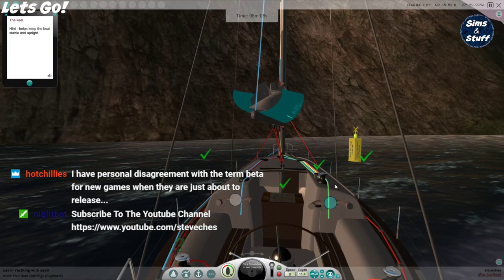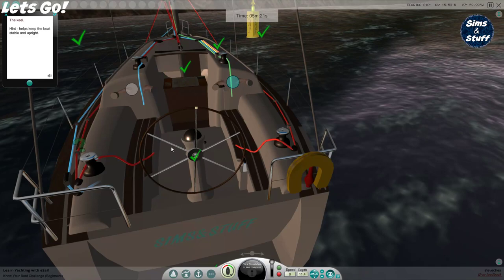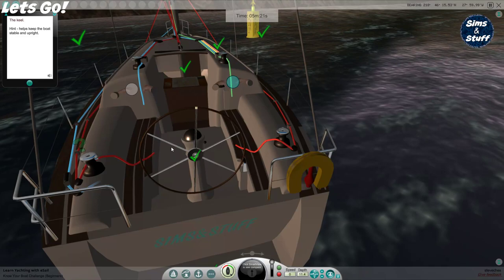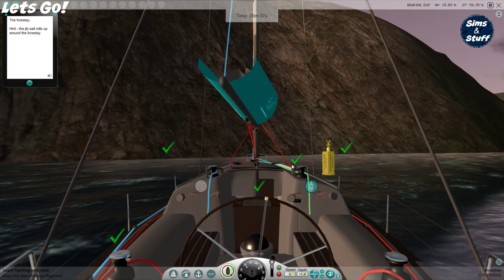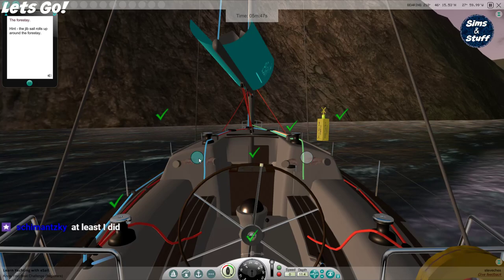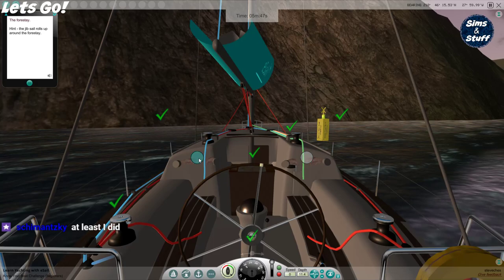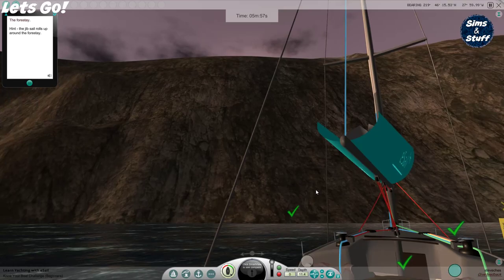I have a personal disagreement with the time to beta test new games before release. This is pretty close to release, apparently. I can always see that I can't complete this because I can't get there. The forestay — the jib sail rolls up around the forestay. It's got to be up here somewhere. The jib sail rolls up around the forestay, so it's got to be this something here, but it's not letting me. I can only pivot around this one point. There's no free look, it seems.